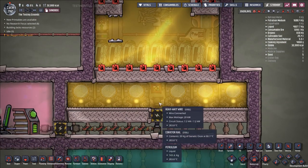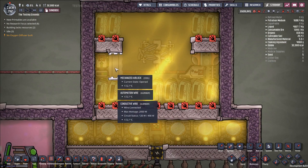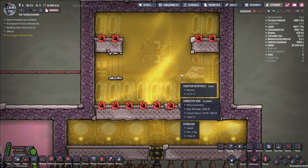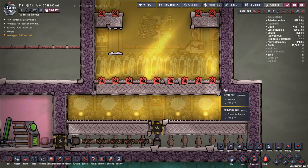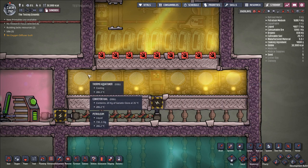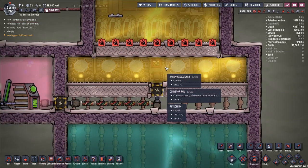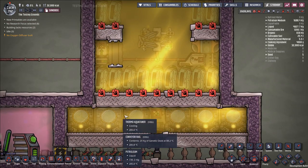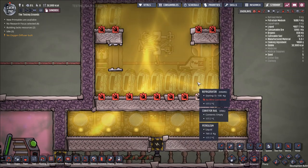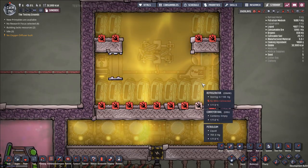I like the symmetry of it — given that I've kind of expanded things by one, that makes this an odd number of tiles. One of the things I like about his build is it's nice and symmetric, which is probably why he set it to that number of tiles instead of getting the full usage out of the auto sweeper. I've tried to maintain that symmetry. I've basically run the math on how much cooling we're getting from this many fridges worth of genetic ooze, and I've got it so that these thermal aquatuners are pretty close to their limit.